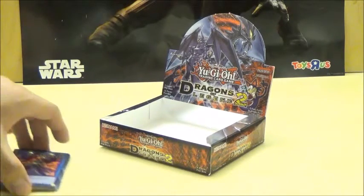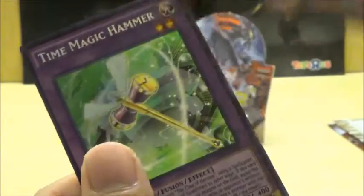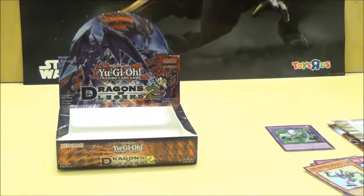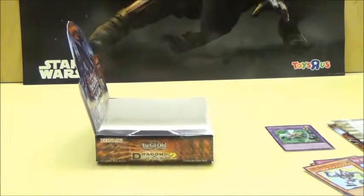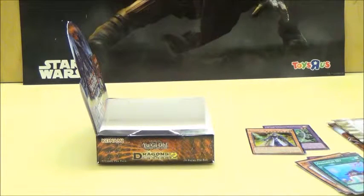Starting with pack number one of my brother's set. I'll show you the cards and tell you what the Secret Rares are. Two Ninja Gear Golem — that's cool, I'm happy I got that — and Time Magic Hammer. Pack two: another Two Ninja Gear Golem, another one! And oh! Legendary Knight Critias! I just completed my brother's set for Critias — he got both of those. Now if only we could get the Crush Card Virus Fusion of the Dragon. That would be a really cool one to pull.